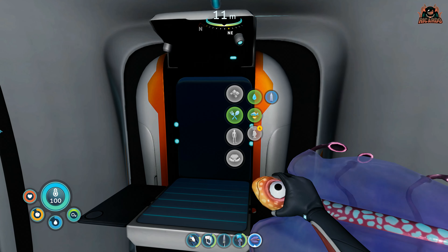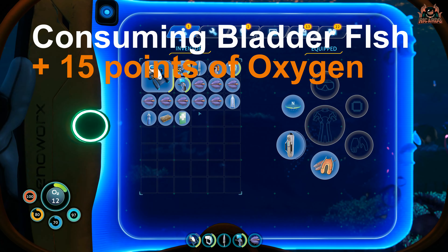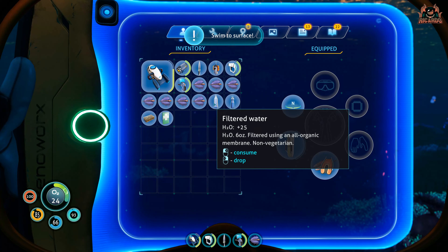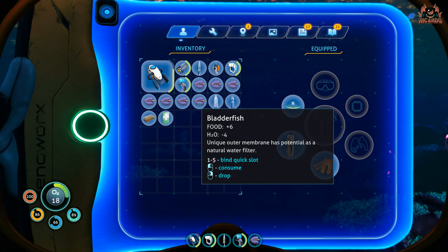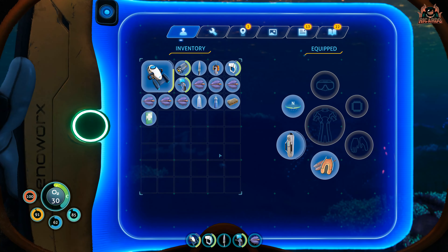But if you are caught short and start to go a little bit low on oxygen, and you've got some bladder fish in your inventory, then you can increase your oxygen just by consuming the humble bladder fish — by 15 points. How cool is that? Each bladder fish will restore 15 points of oxygen to your character in Subnautica Below Zero.